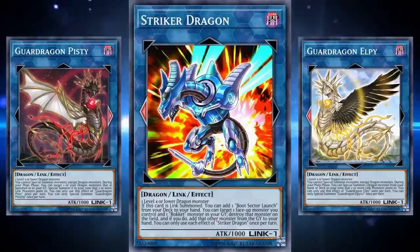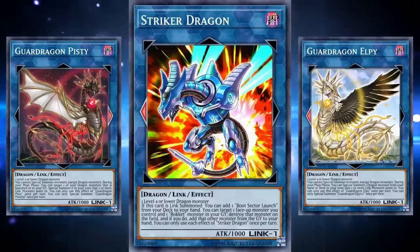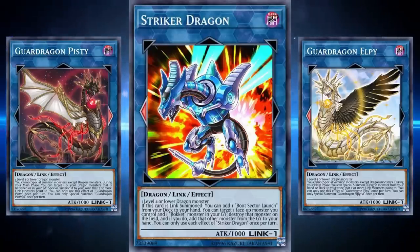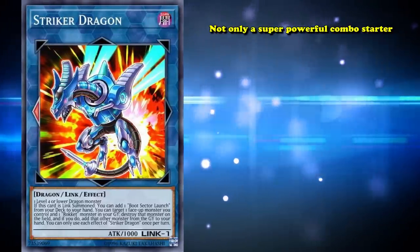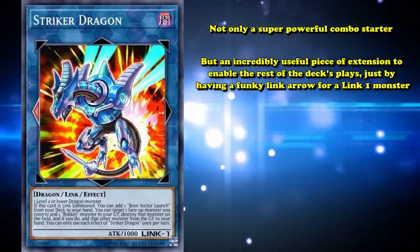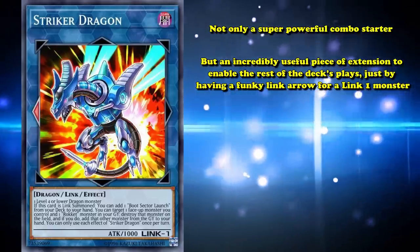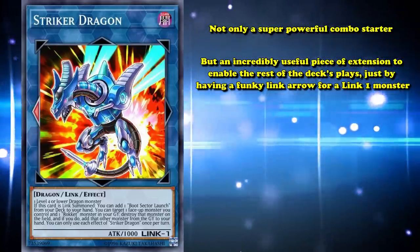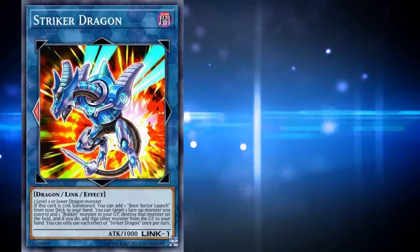Having multiple Link arrows pointing into zones more easily is usually a Link 2 or higher cost, but Striker Dragon lets you get there for one Link material, making it not only a super-powerful combo starter but an incredibly useful piece of extension to enable the rest of the deck's plays by just having a unique Link arrow for a Link 1 monster. Striker Dragon shares a similar role to Link Karibo and Link Spider in Dragon-based decks, but it also raises the standard for how powerful a Link 1 monster can be with its multiple powerful effects and utility.